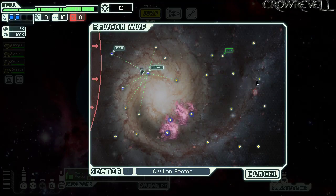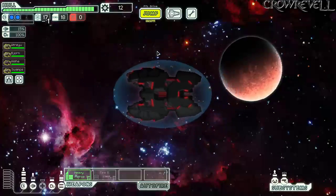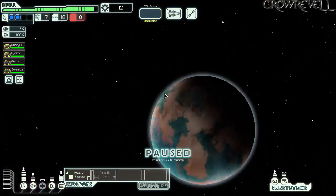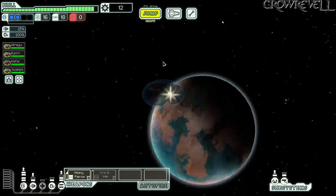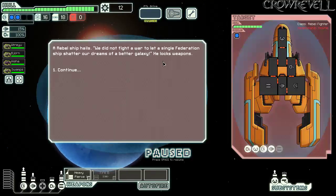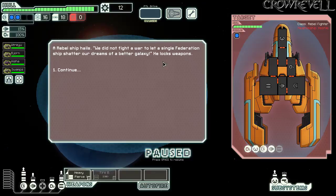Now we have to be cognizant of checking our jumps so we're not stuck diving in sector one. We could bounce around the nebula. Unfortunately we don't have a clone bay — which has some blue options — and level 2 piloting also has some blue options. I don't think we can get the rock escort mission, which is really nice. I don't have any drone parts, sorry.